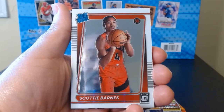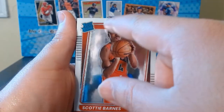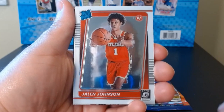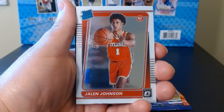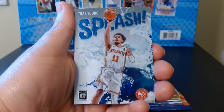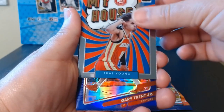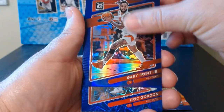Definitely one of the rookies that you want. It does have a bit of a print line there, but we'll take it. Derrick Rose with the Knicks, Jalen Johnson — another rated rookie. What is this? They all got like lines on them. That's okay, one of the downsides of having all this chrome shimmer on them. Trey Young — hot pack! I don't hate the guy, but he's not who I'm looking for.